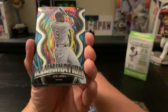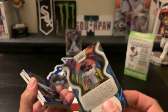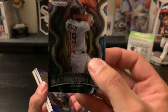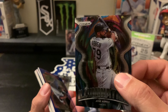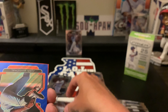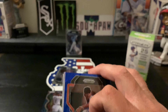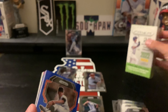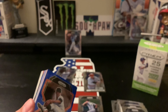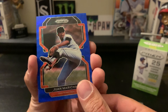We have an Illuminations of Jose Abreu — not numbered on that one, but that is a pretty sick insert. Unfortunately he's no longer on my White Sox, but I'll still take it. All right, here we go — our blue velocity prisms. On average you're supposed to get three of these and then two reds. Our first one is Juan Marichal.